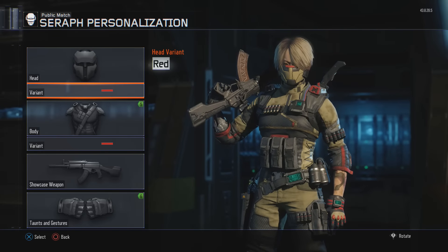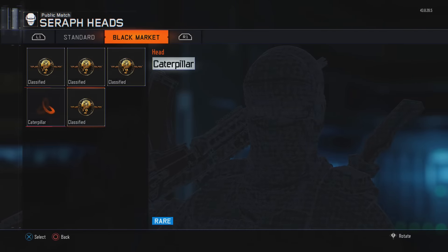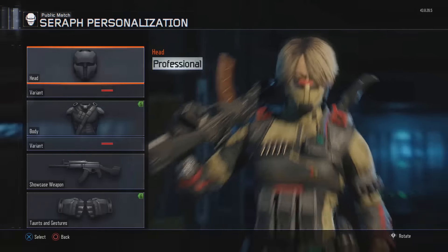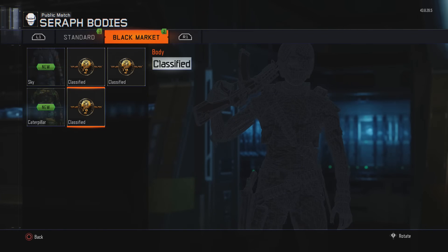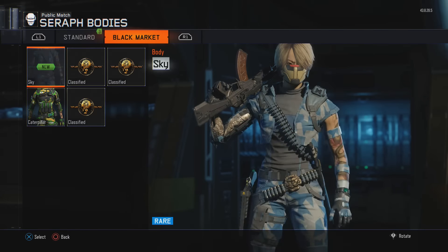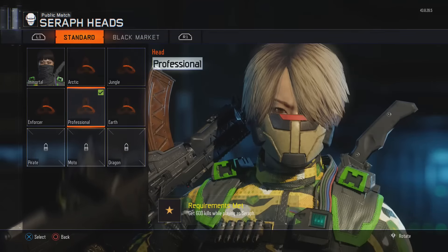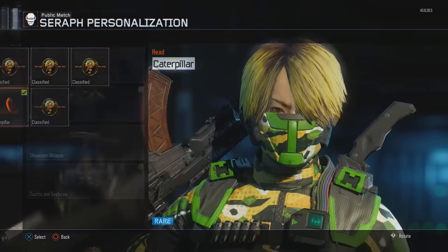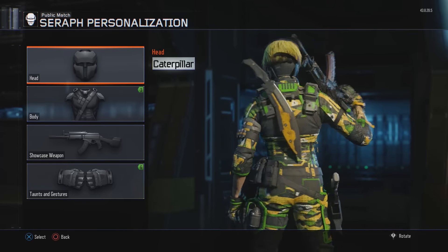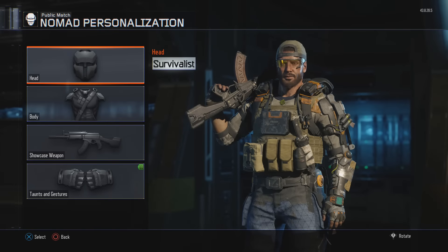Then we go over to Seraph - I think Seraph's the only one that has variants for colors, not for sure. We have one caterpillar headpiece - it's okay, doesn't look bad on her. And then for body pieces we have two: the caterpillar and the sky theme. So if we did caterpillar head and threw on the caterpillar body, pretty sick if you're a fan of green you'd probably like that one.